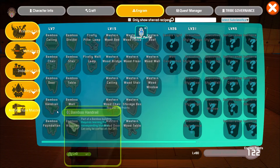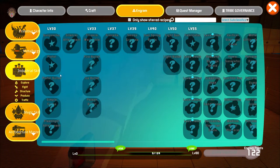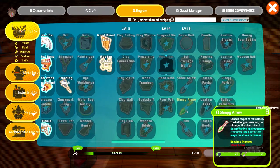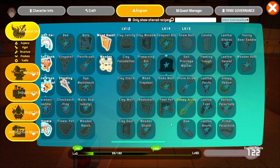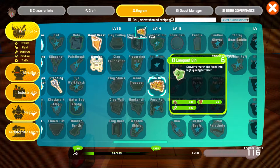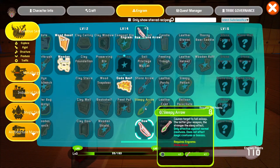Architecture - that's stuff I don't really want to get into, it just gives your house a look. Industry - we need to be at least level 20 to get into it. But this should be so good. A dodo nest - cozy little nest for your cute dodo, can protect them and their eggs. Now that is interesting - there are so many things we can take a look at. Compost bin - that should be helpful. Stone arrow, bow - let's get that. Sleepy arrow - the better your weapon, the stronger the sleep effect. Only effective against normal creatures, does not affect magic creatures or bosses. That is good to know.